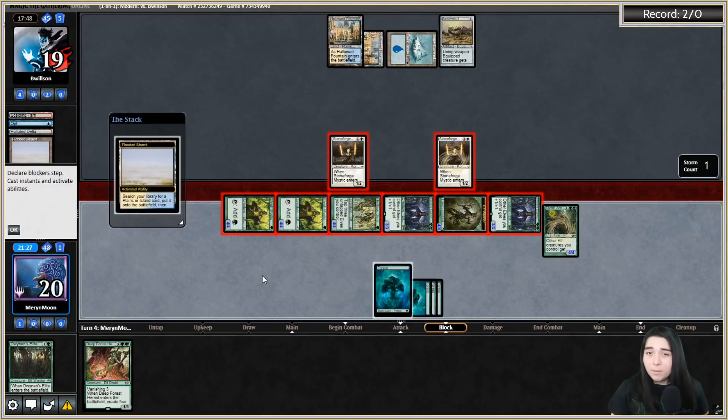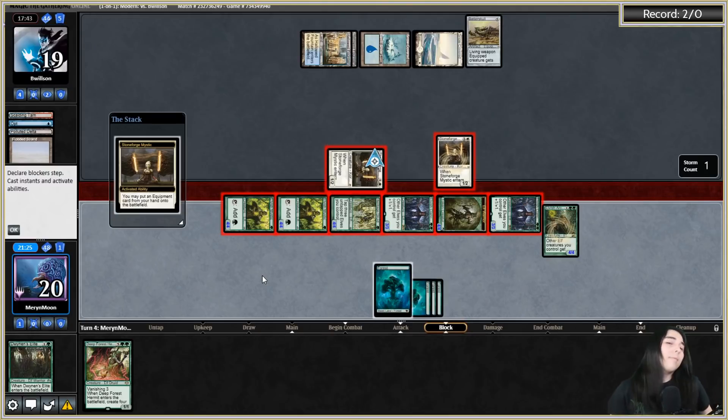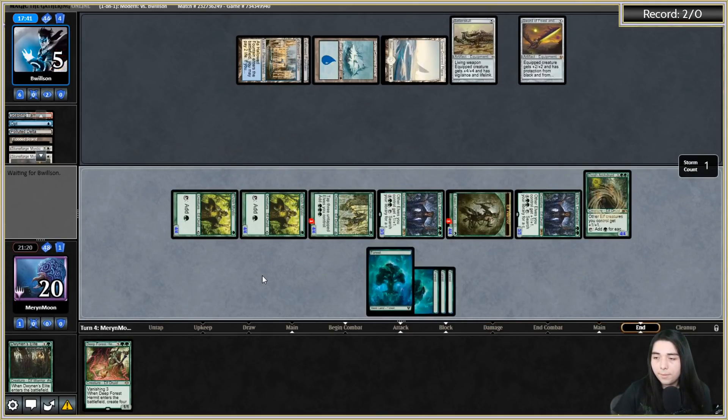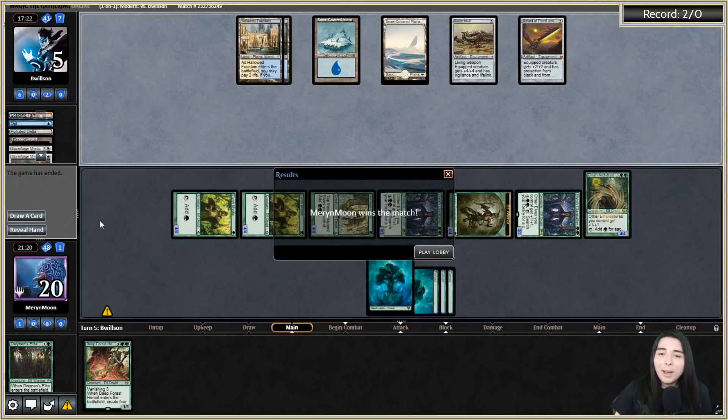The lethal attack was worth it rather than giving their Batterskull a chance to get up. They did not find a sweeper - no Day of Judgment, no Wrath, no Supreme Verdict, no Settle the Wreckage - and that'll do it, taking down blue-white control! I'm really happy beating blue-white control. We didn't draw any of our sideboard cards at all, we just trampled over them. The scary blue-white control is the classic one with sweepers, planeswalkers, and counterspells - that's the most unbeatable. Happy to face the Stoneforge version any day.